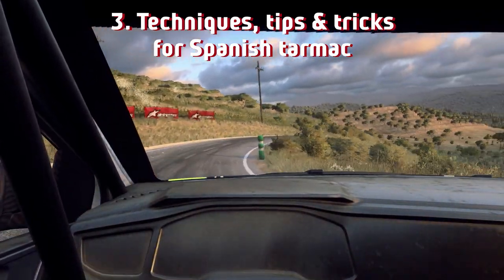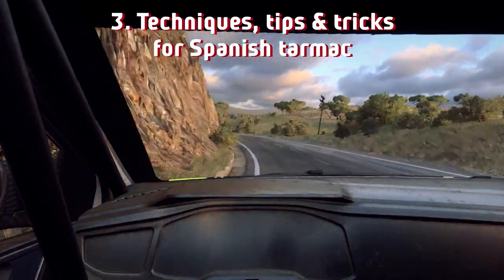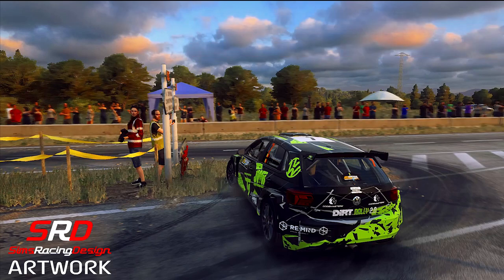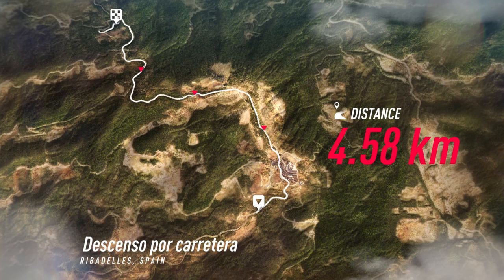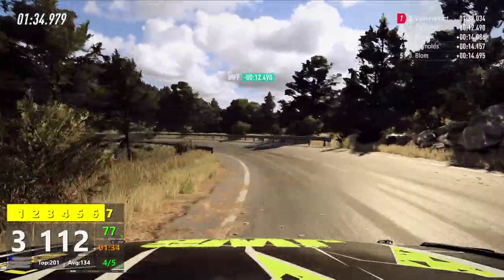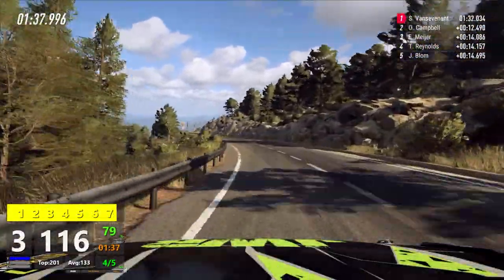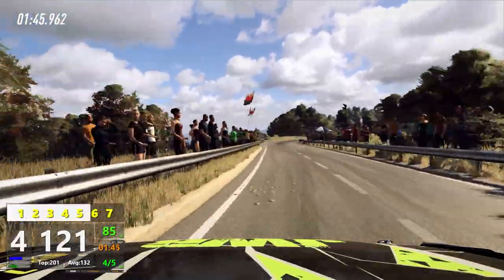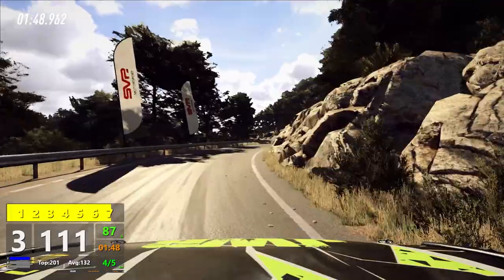To round off this video, I'll discuss the technique for a special type of corner — the type where we use the handbrake. Yes, the handbrake turn, or what Jeremy, Richard, and James from the Grand Tour call the 'love handle.' Everybody knows that feeling when a hairpin is coming up and we finally yank it to throw the car around — it always feels so satisfying when executed perfectly. However, take the Descenso por Carretera stage we looked at earlier — I bet many of you use the handbrake at least once there. Honestly, there's not a single corner on that stage where using the handbrake is the most efficient approach. In Spain there's actually only one corner where using it is justified.